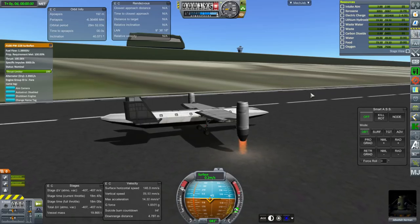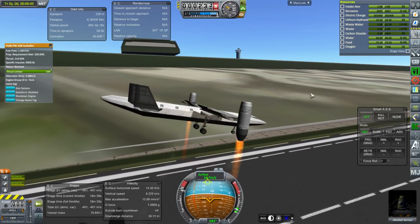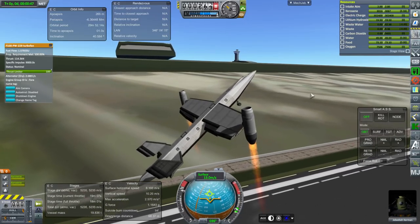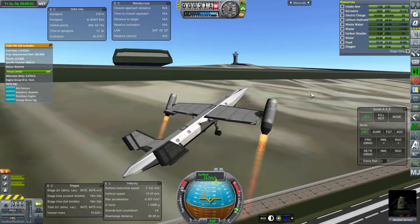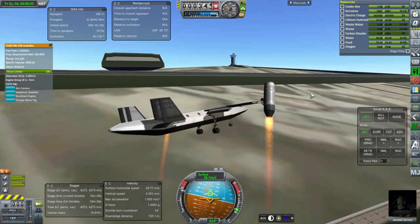Here we have our first prototype. I haven't named it yet. It's sort of inspired by an Osprey, except we're replacing the rotors with jets. I actually wanted four jets. On the tailplane — the horizontal stabilizer in the back — it used to be bigger and had jets on it as well, so there were a total of four, and it could go much faster than this version does.